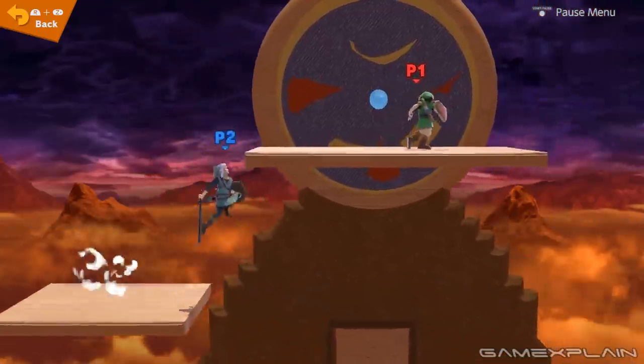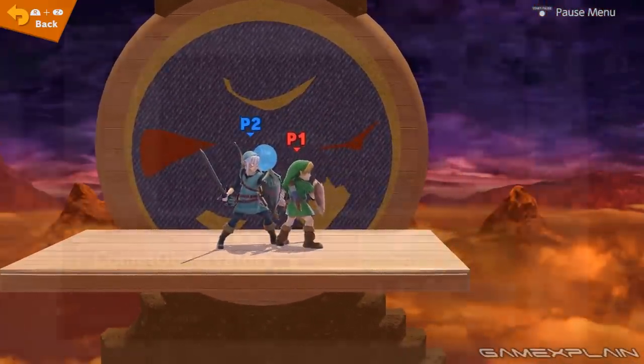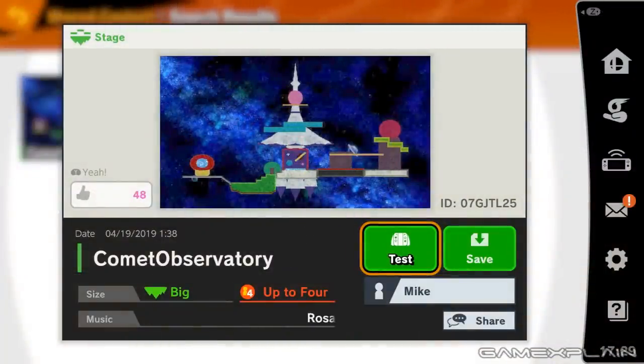All right, we're gonna go ahead and we'll be back with the next stage. All right, we're back with our second stage — this one being the Comet Observatory from Super Mario Galaxy. Already just from this picture it looks like it captures it pretty well. I love the colors, it looks so bright and inviting. Good use of the background to give that idea of it being the observatory — nice galaxy feel. And of course we got Luma's theme for the actual music, so — pretty well done. We've got the ID there if you want to try it out, but let's go ahead and test it.